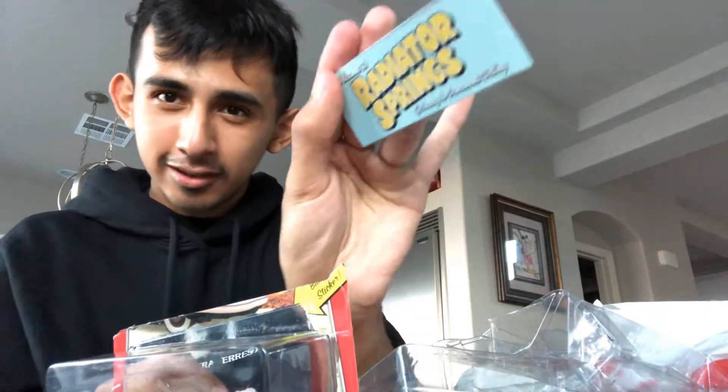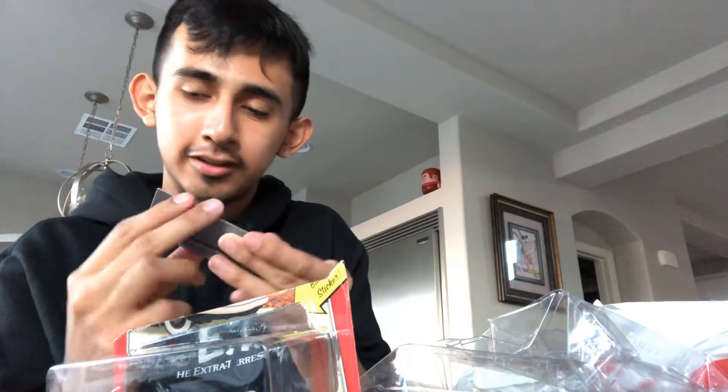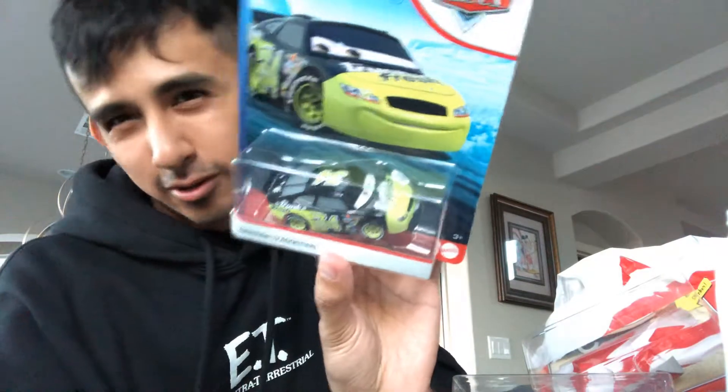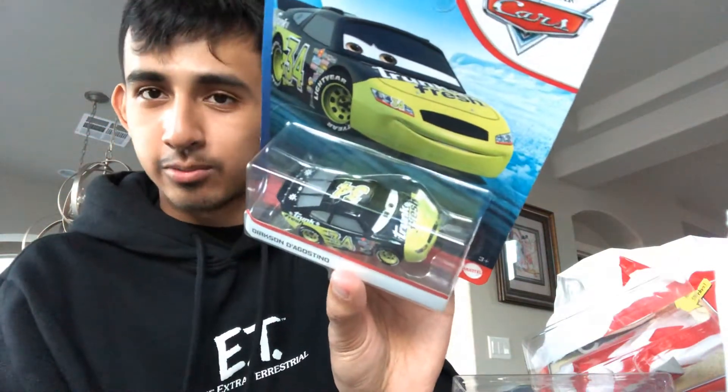He comes with two stickers — all Raider Springs. And this is the Raider Springs logo. I'll definitely put that up in my room somewhere. Next we have Dirk D'Agostino, or Trunkfresh Racer from Cars 1 — one of the racers from Cars 1.